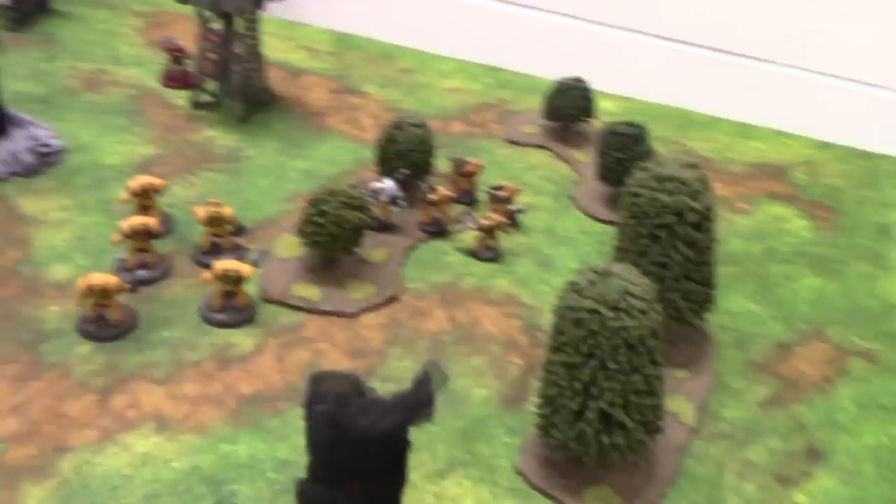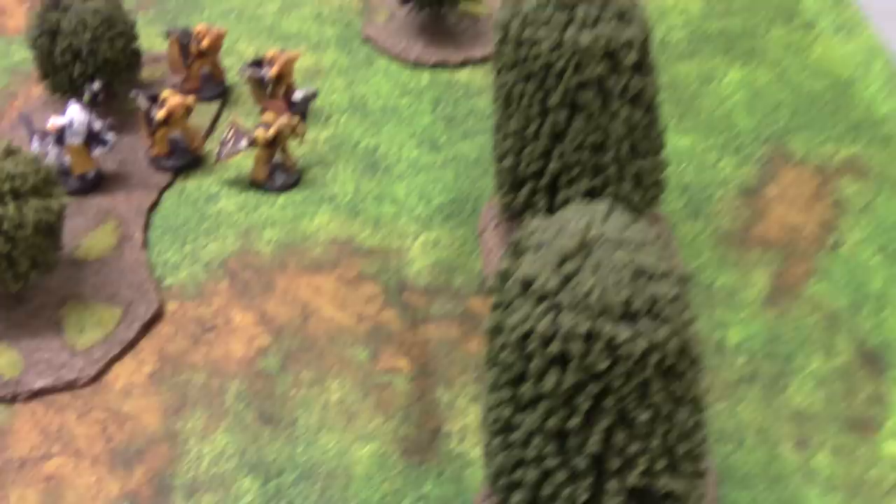Now we go into the start of the Imperial Fist turn and we get to roll for regroup. In the Legion rules they get to roll their full land leadership when they attempt to regroup — that's 9 — and this time it is passed, thankfully.